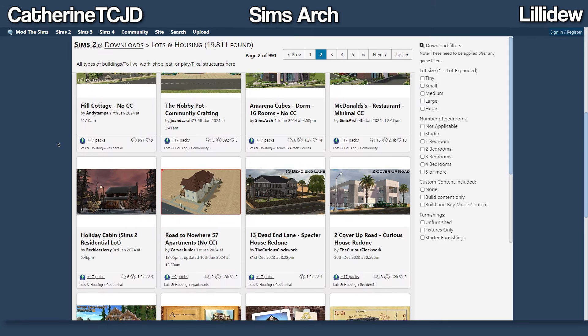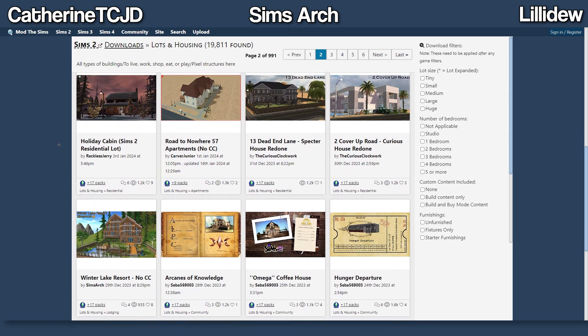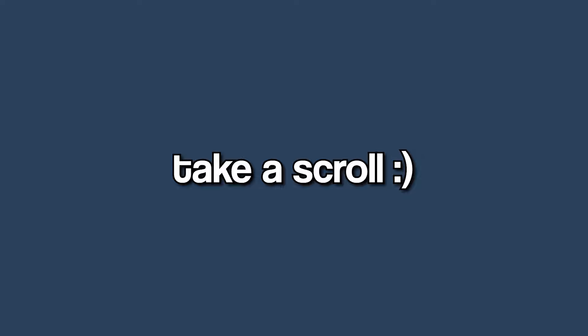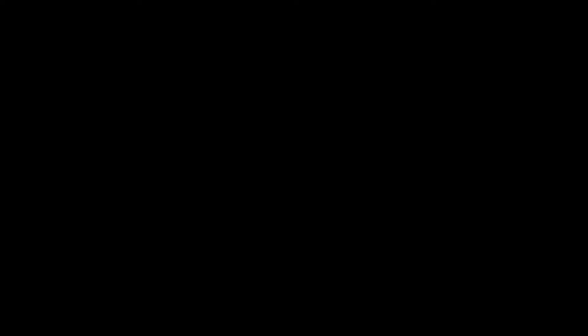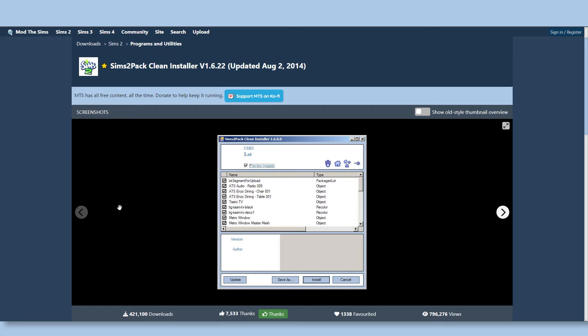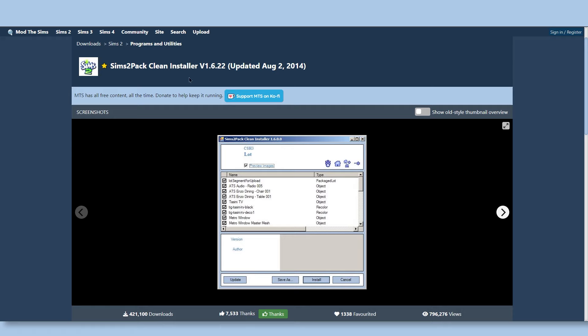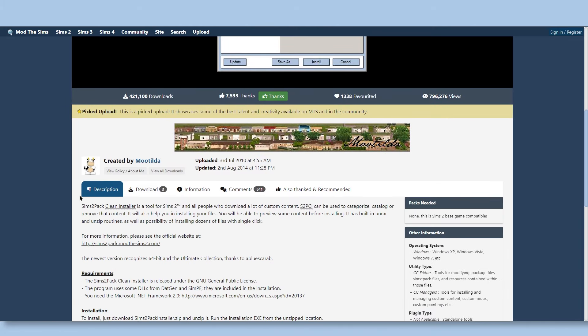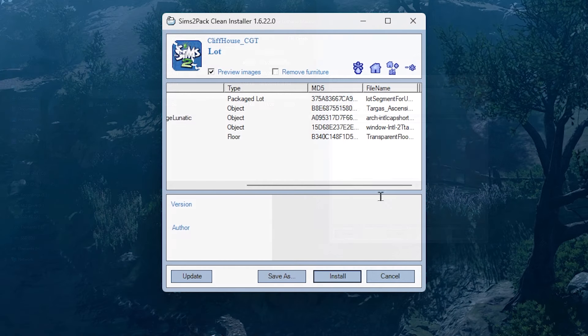If you are interested in replacing the base game houses for the premades, I'd highly recommend just taking a scroll on Mod The Sims, which has an array of CC-free and CC-custom-made houses. My favorite creators among the many that are on Mod The Sims are Catherine, TC, JD, Sims Arc, and Lilydo. But there are so many other talented simmers creating builds on Mod The Sims, so I'd recommend just taking a scroll at your leisure.